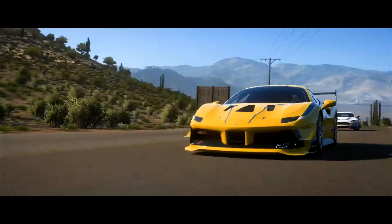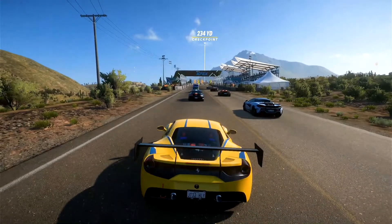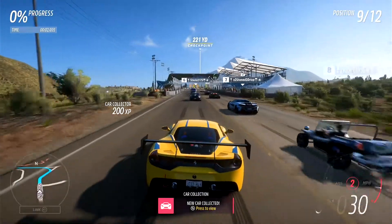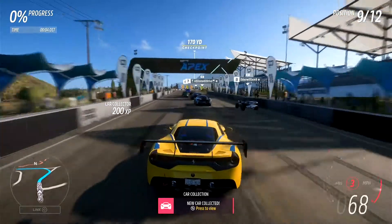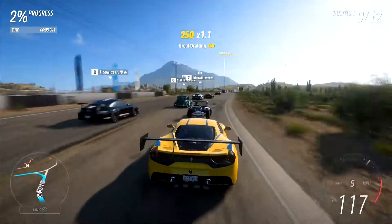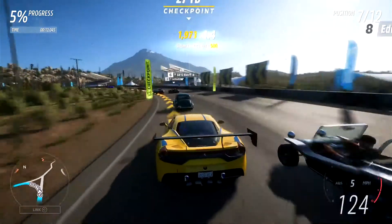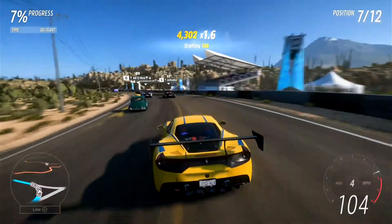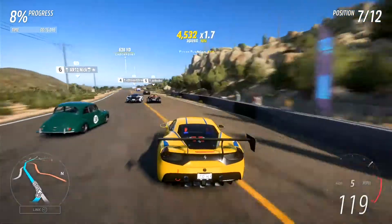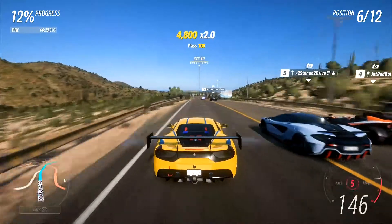Here we are at the start of the Descensor Dorado Sprint, which is basically going to become our normal, usual drift track for this. Let's go and get rid of all the wheelspin, because there is a lot in this thing, and we'll go and see just what place this can hold. This thing is actually really nice.